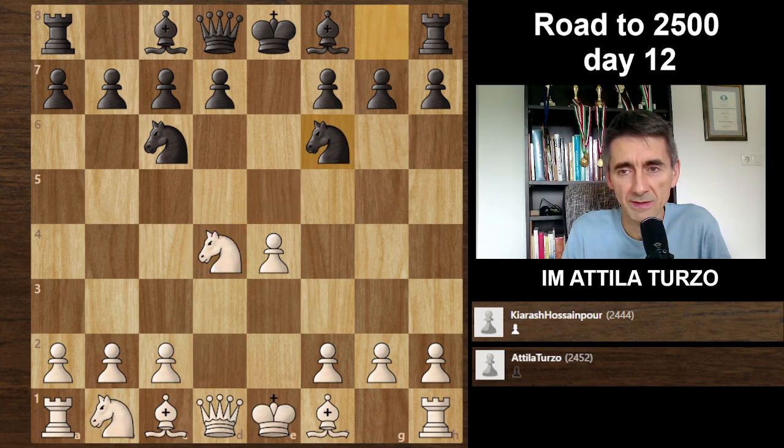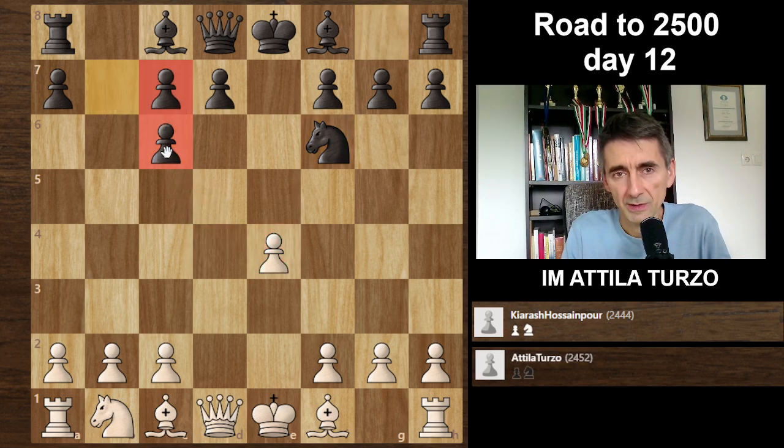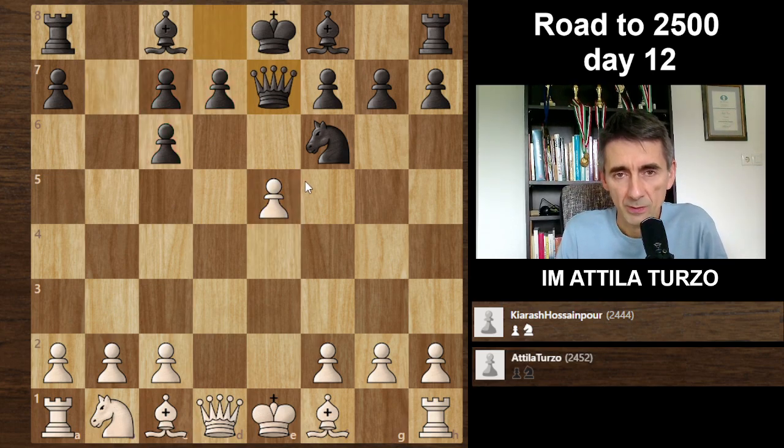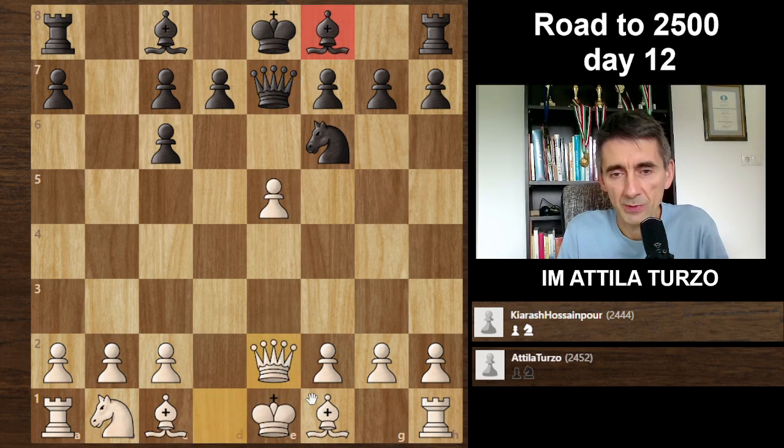After Nxd4, Nf6 attacking the pawn, Nxc6, Bxc6, creating some weakness in the Black pawn structure on e5. Then Qe7 pinning the pawn — it's a strong move. I need to defend with the queen, so both bishops are blocked actually — a funny position.